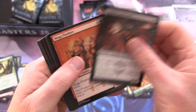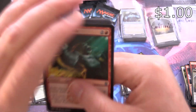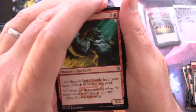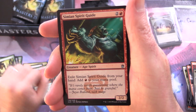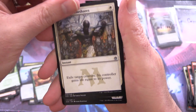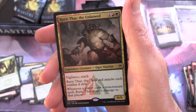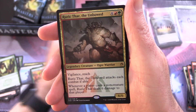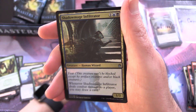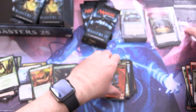On to Kane's next pack. Counterspell, nice. And here's another decent one: Simian Spirit Guide — that was a big player in Modern at one point. Swords to Plowshares, another nice pull. Zulaport Cutthroat — I remember playing this one in Standard. And Rurik Thar the Unbowed for the rare. Foil Shadow Mage Infiltrator and Kobolds of Kher Keep — you can't go wrong with the Kobolds.